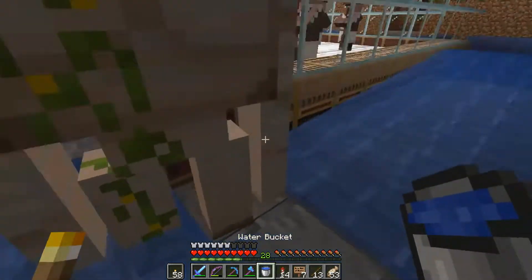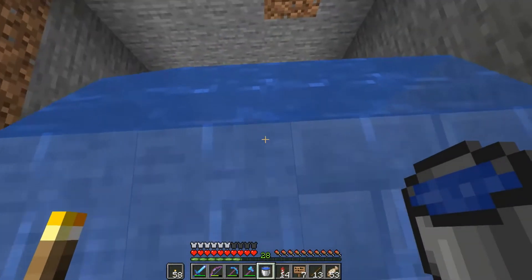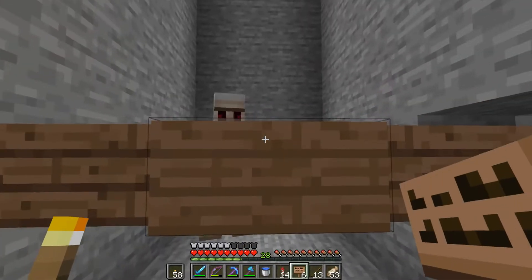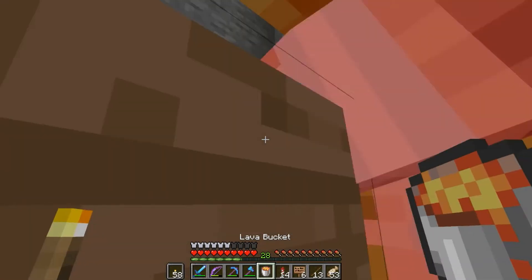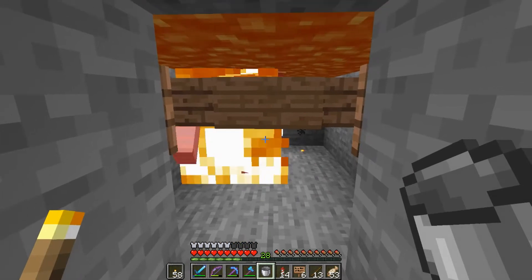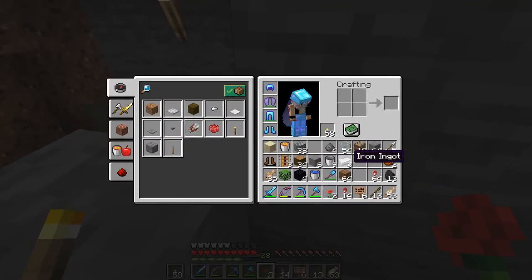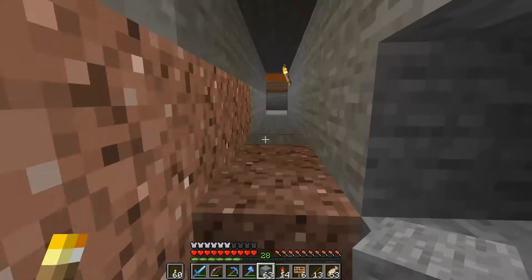We've got another golem and he keeps getting caught on the side, so I might have to rethink this. Let's get rid of that lava quickly - I've figured out what it was. Let's get our sign and put one there because that's where I missed it, and then we can cover this with lava again. A lava source there - actually I probably only need one of the corners. Let's see if that works - let's cover the top of the lava, and it does! You only need two lava sources and it burns the golem, and we can collect the iron. We've got eight iron ingots now - pretty good. That's pretty much our iron farm sorted.